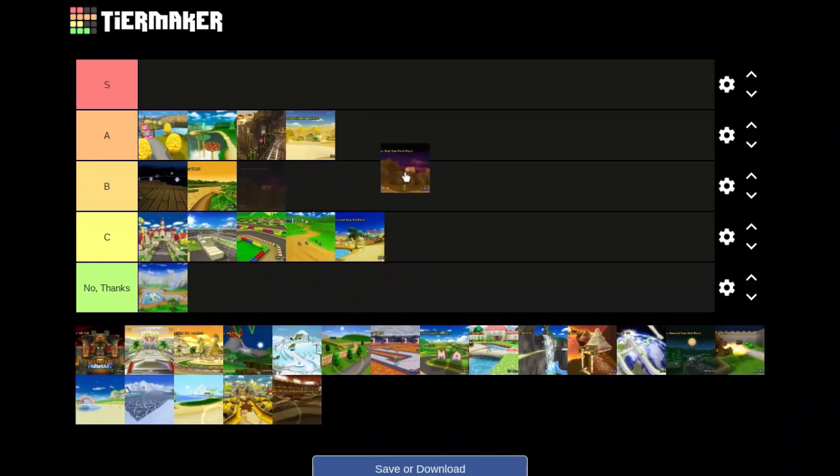Grumble Volcano is also known for having a bunch of crazy unintended shortcuts, just like Mushroom Gorge. Grumble Volcano also changes every lap — the course slowly crumbles and breaks apart as the volcano shakes, so every lap more of the track is gone, making it harder. I really like that. I actively pick this track a lot because I enjoy the music and the really tense gameplay, especially near the end part where fireballs from the volcano start shooting down from the sky. It's really cool. I honestly think this is an S-rank track.